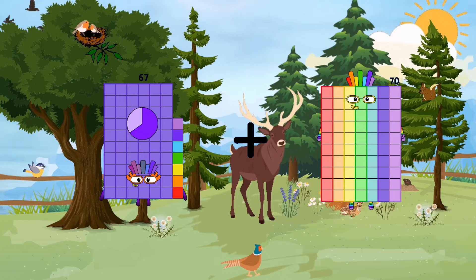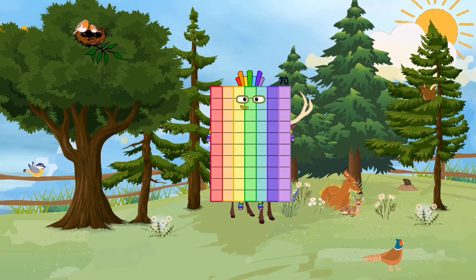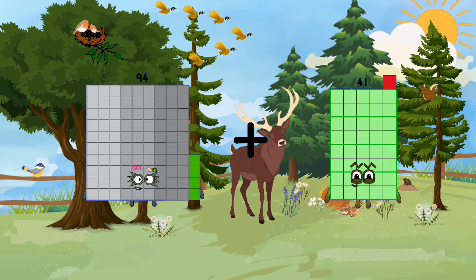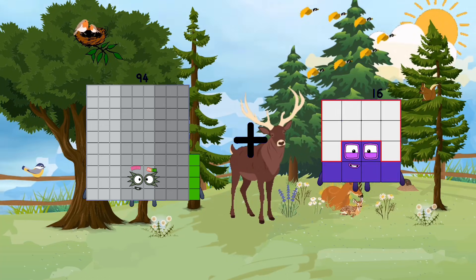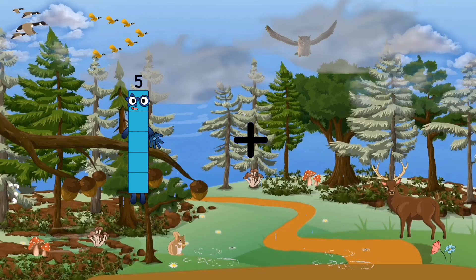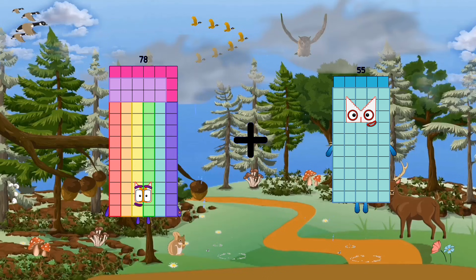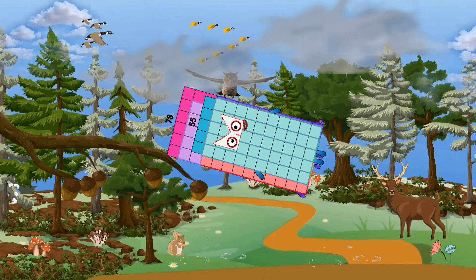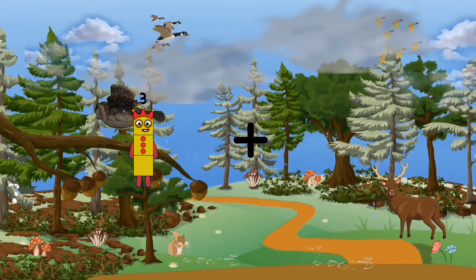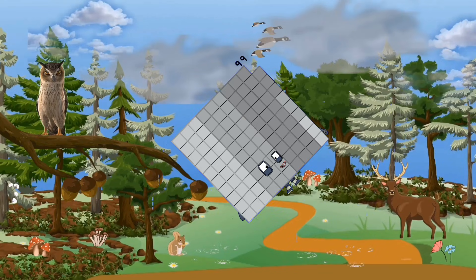67 plus 3 equals 70. 94 plus 34 plus 20 plus 16 equals 110. 78 plus 55 equals 133. 3 plus 96 equals 99.